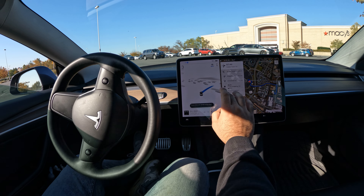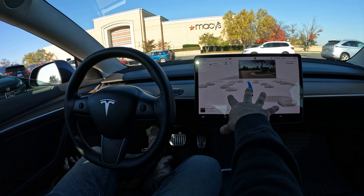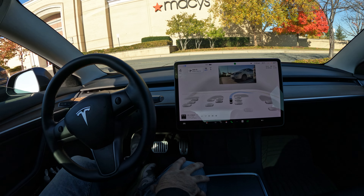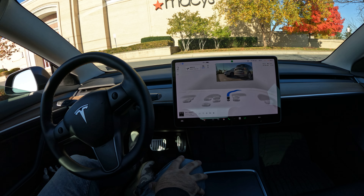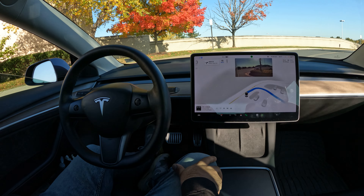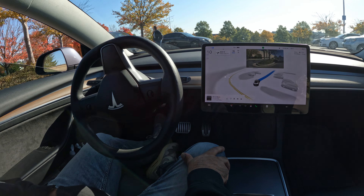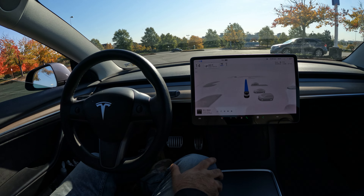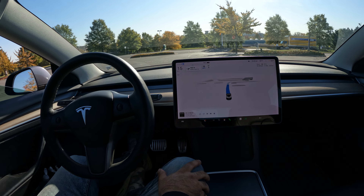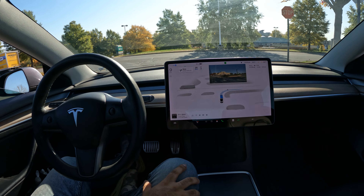Here we go, going right up the street. The visualization is looking very bold. It looks like it's going to do a U-turn — let's see if it figures that out. Someone's in the way — nice, it figured it out. It's riding through the parking lot pretty safely.